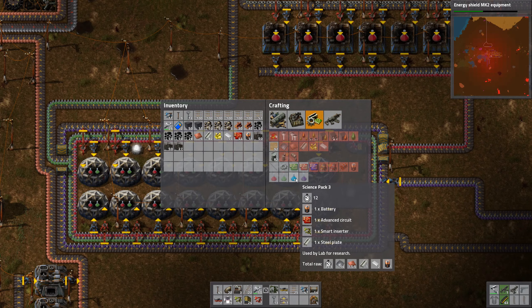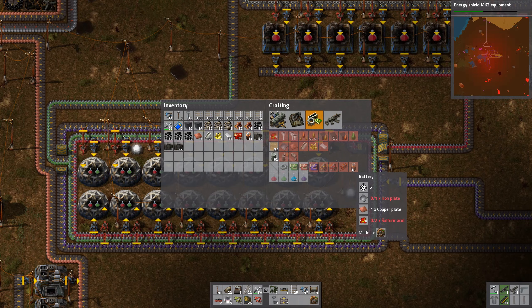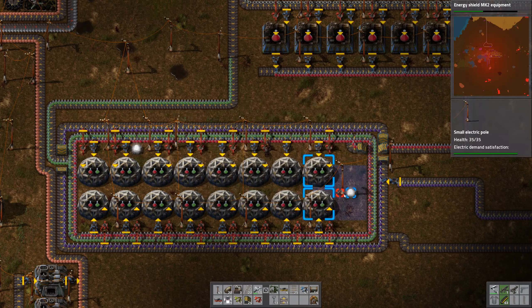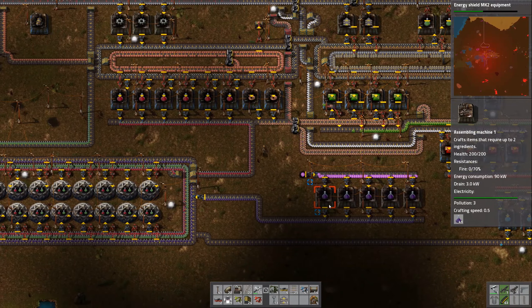Science pack 2 is the same as well, and for pack 3 it's like one battery and one advanced circuit — pretty much like it is today. That's pretty cheap actually, except for the alien artifacts which you get by killing biter bases.